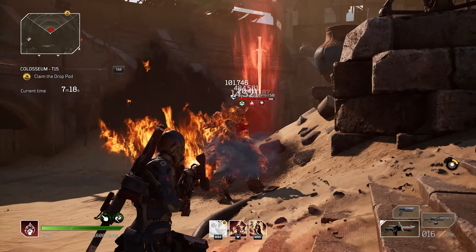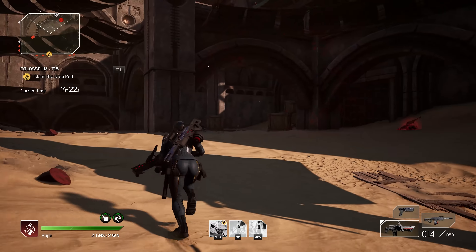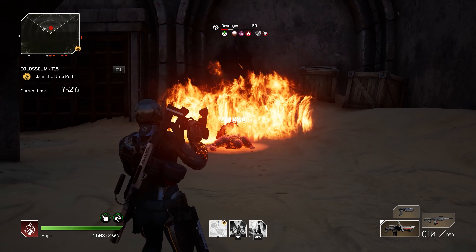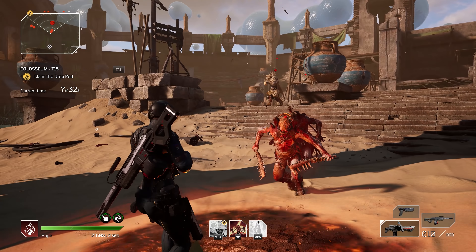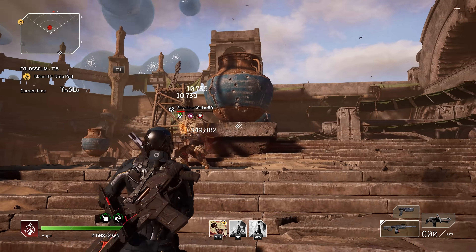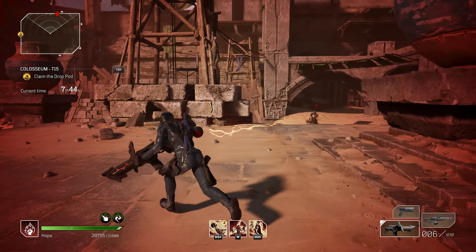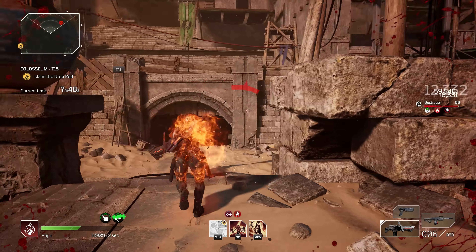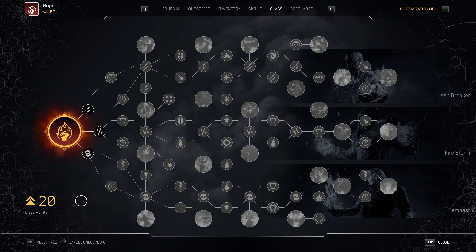Two quick points before we dive in: this build is not for the faint of heart — it is completely structured for clearing CT15 solo in the fastest times possible. I will show a couple of ways to improve survivability, but the main build is all about full-on pyro assault. The basis of this build is to mostly shift away from relying completely on Moaning Winds, though I do use it on one weapon. We need to structure our mods, class tree, and skills to squeeze every last ounce of power out.